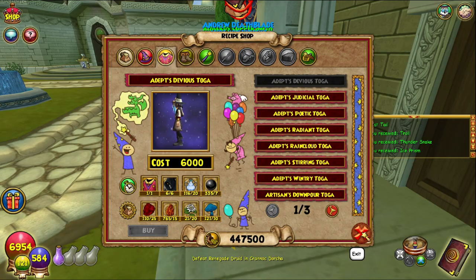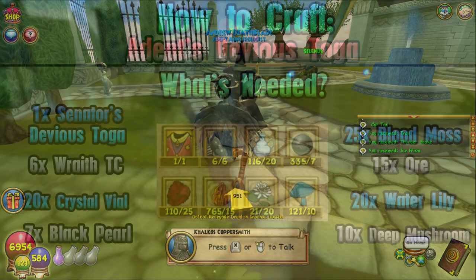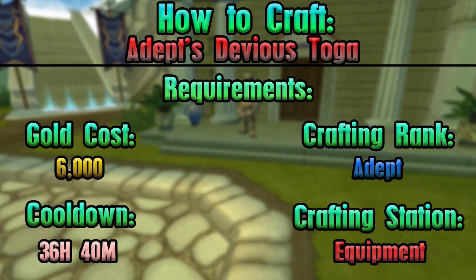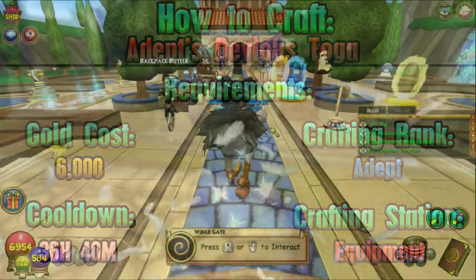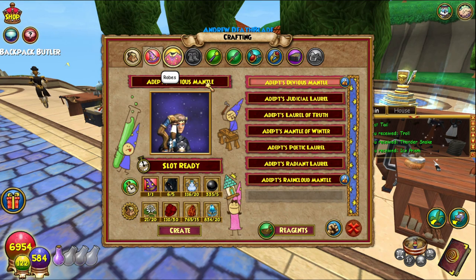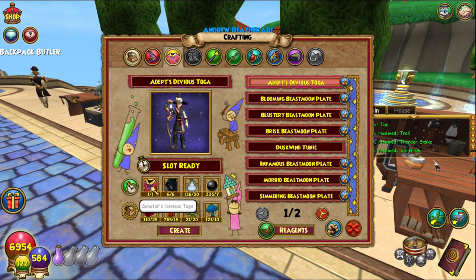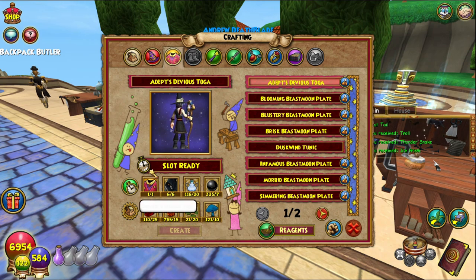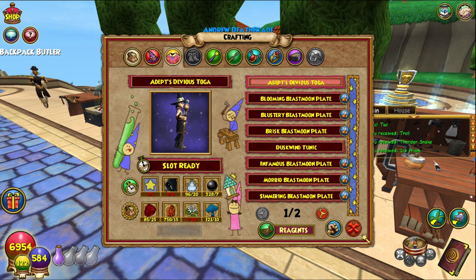As always, on screen are all the things that you will need — the requirements and all that good stuff for this robe. It is of course the equipment crafting station, as always with these things. Click robe — pretty simple. You need the Senator's Devious Toga to start with, which is not too hard to get; you generally just find the first boss, which is what I did. Then six wraith, 20 crystal vials, seven black pearls, 25 blood moss, 15 or 20 water lilies, and 10 deep mushrooms. Create — boom.